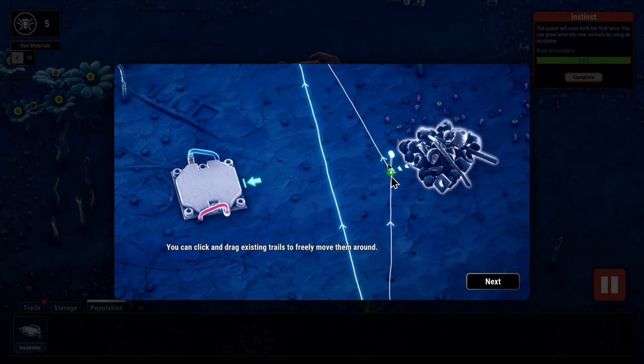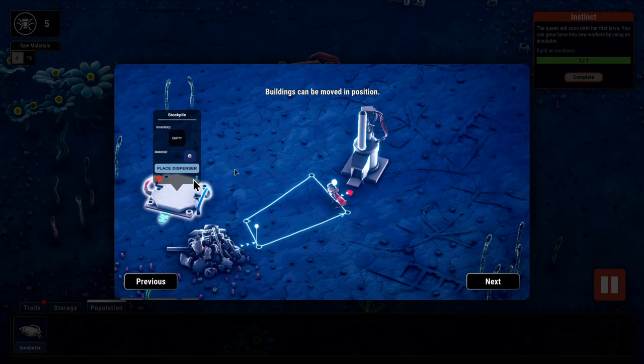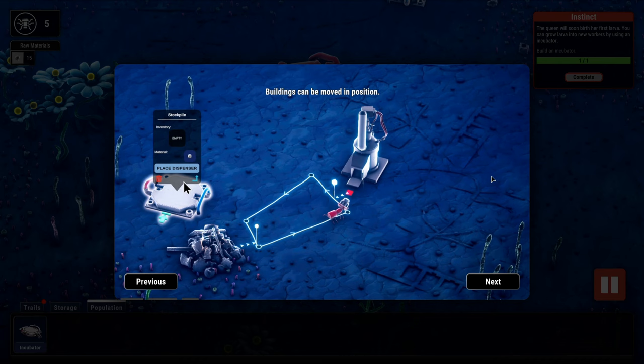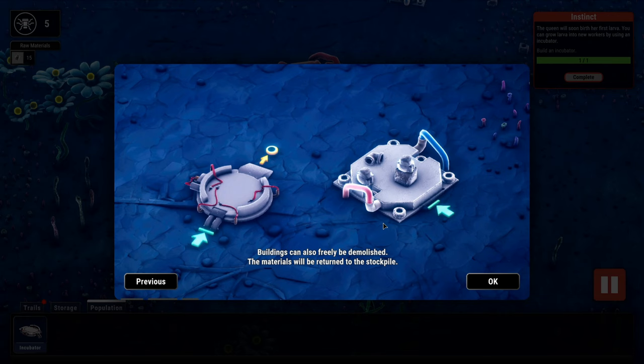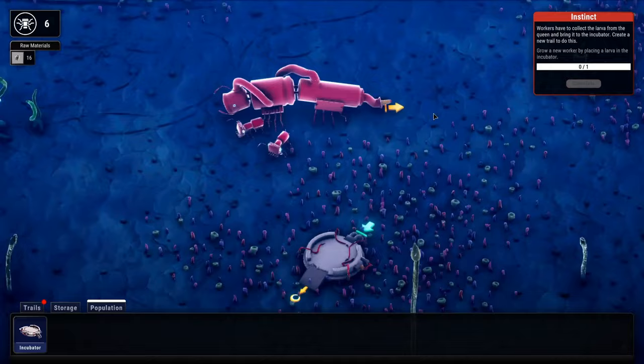You can click and drag existing trails to freely move them around — that's kind of cool. Buildings can also be moved into position; it looks like you click a little change button to do that. Buildings can also be freely demolished, and the materials will be returned to the stockpile. I always kind of like that — get your materials back, so you don't have to worry about reworking things.